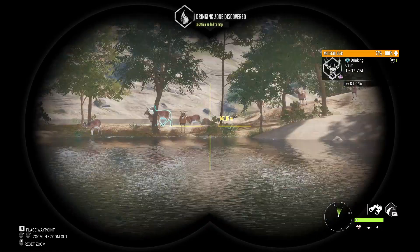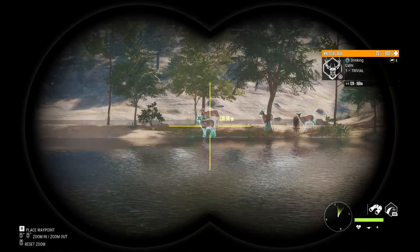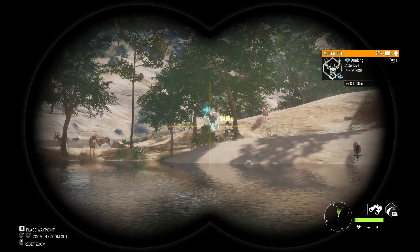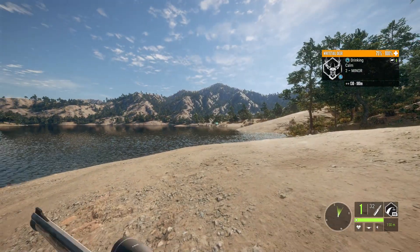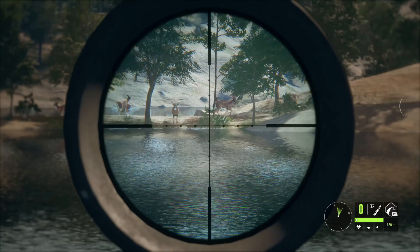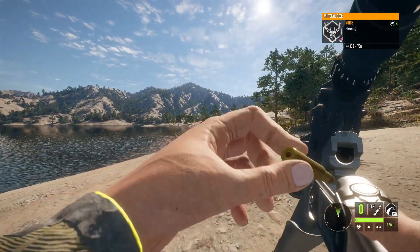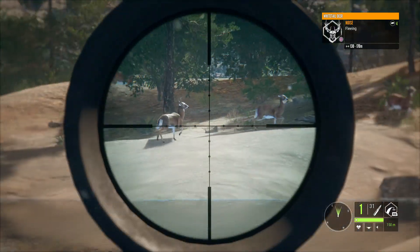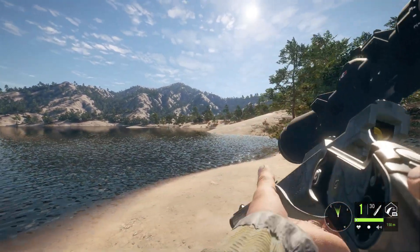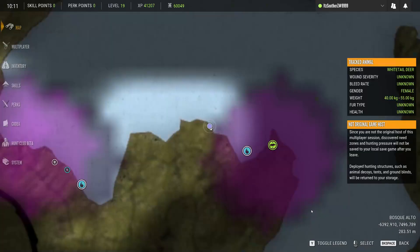More whitetail right here — one of them's attentive. Not seeing any big males but we're going for a shot on that level two, about 150 out with the 7mm again. Dropped him — nice. We can get one more as they trot off — got him, perfect. That's two down. No other big ones coming from behind, so let's claim these and continue around the lake.